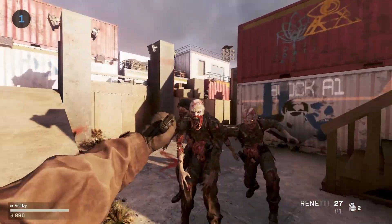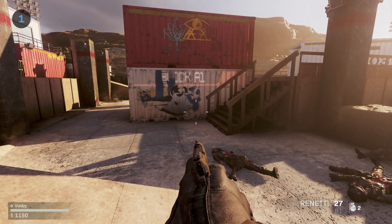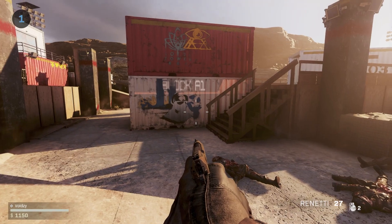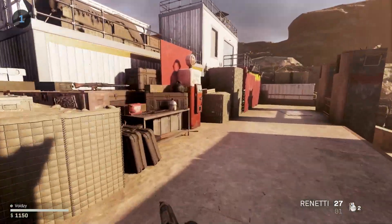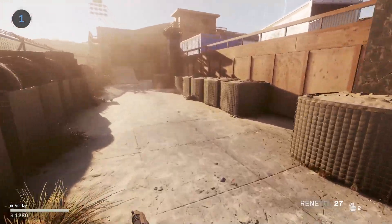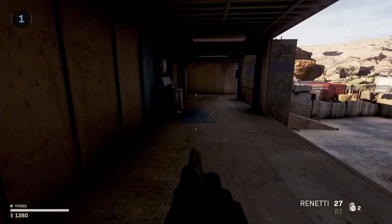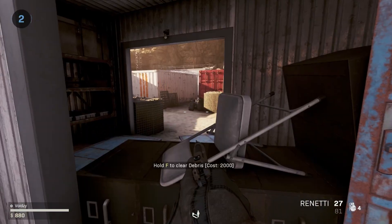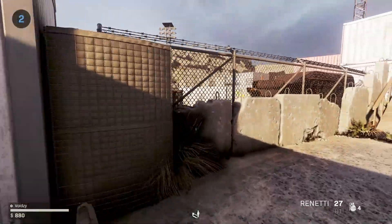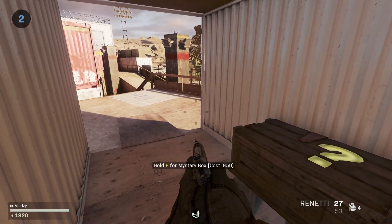This map is on the Black Ops 3 engine so I can't really customize the graphics to look amazing, but it still looks good. I believe there's an easter egg with a viable ending so we can try and do that. I have the list up right here — first thing's first, we're gonna turn on the power. The mystery box is here as well.